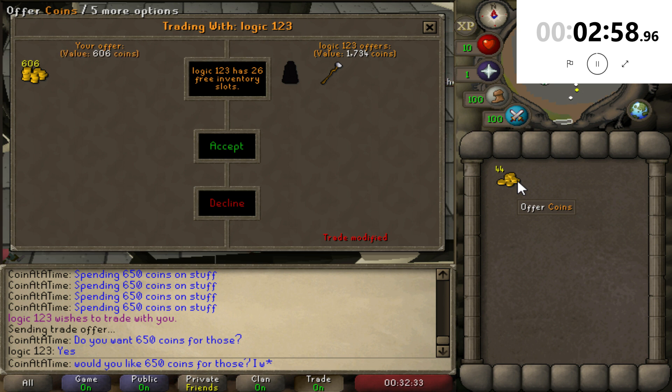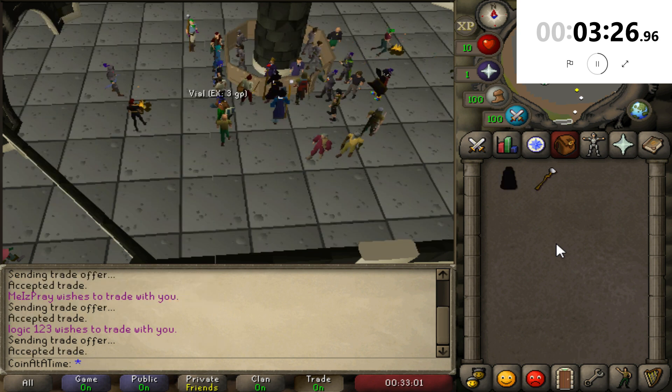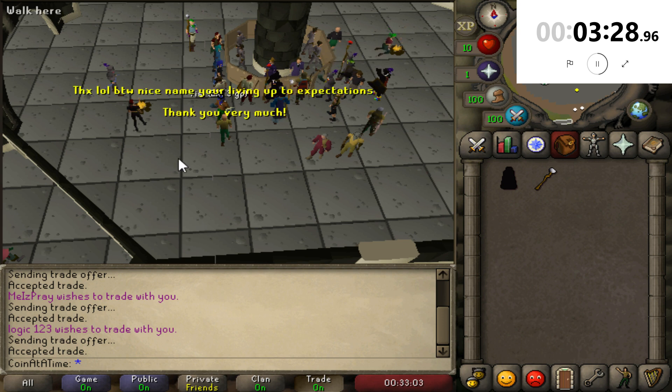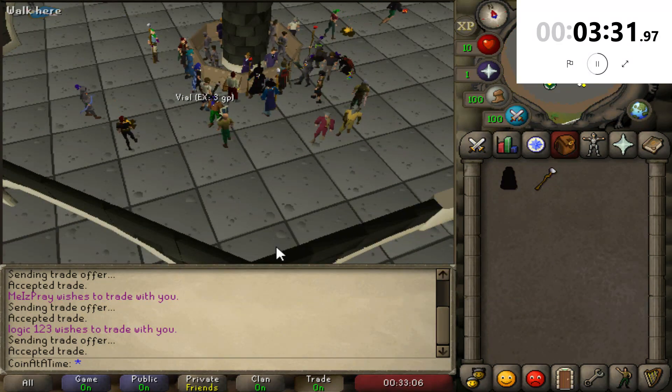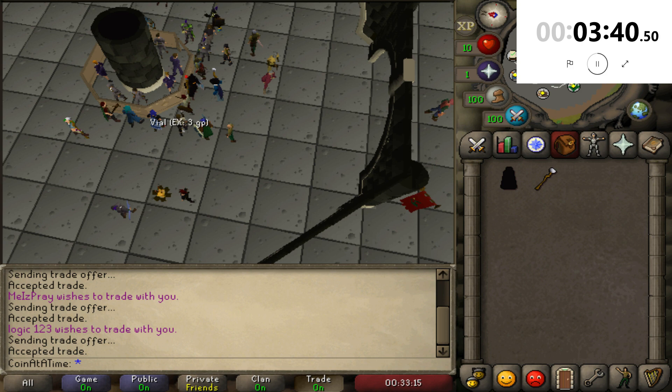Only 50 to go. 650 — please accept, come on buddy, you can do it. Don't decline — I would be so heartbroken if he declined. Thank God. Give me that staff of air. Thank you very much — yes! By the way, nice name and living up to expectations. Thank God, we have got the staff of air and a priest gown to boot.